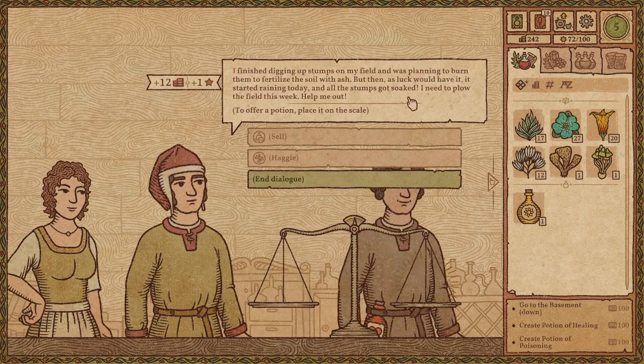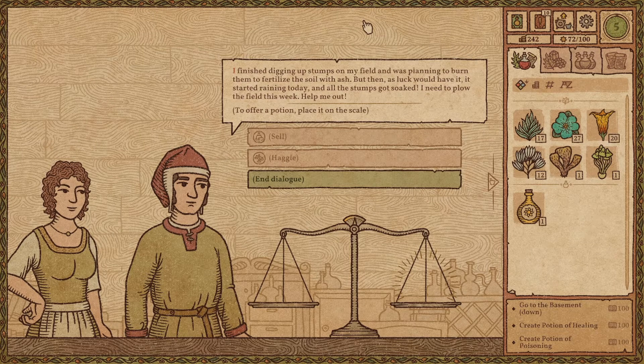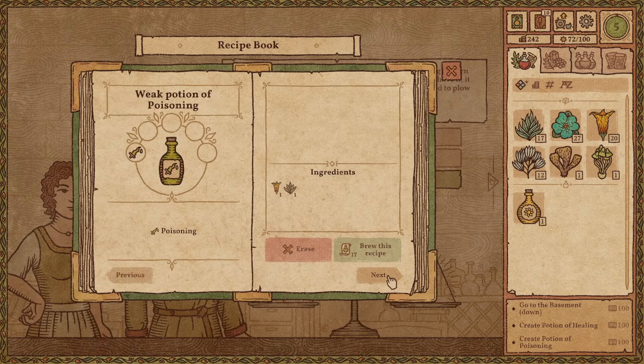Give me that — have better prices. I finished digging up the field and was planning to burn the material to fertilize the soil through the ash. But then as luck wouldn't have it, it started raining and everything got soaked. I need to plow the field this week. I'm not sure what I should do — I guess strong water, maybe a potion of frost. Let's try.